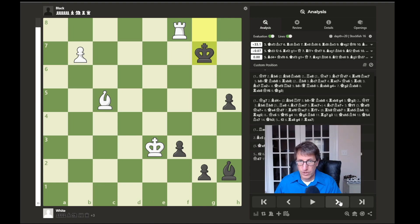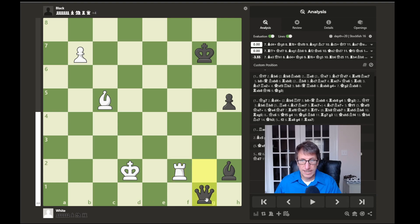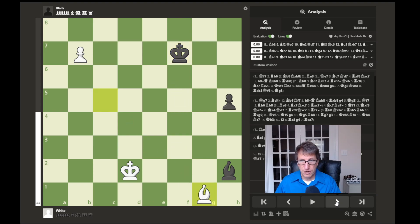Going back to see what happened in the game: king to d2 allowed the pawn to push forward. After a capture, the pawn pushed forward and queened. To get rid of that queen, the rook is sacrificed.